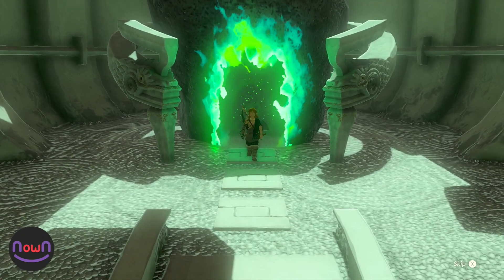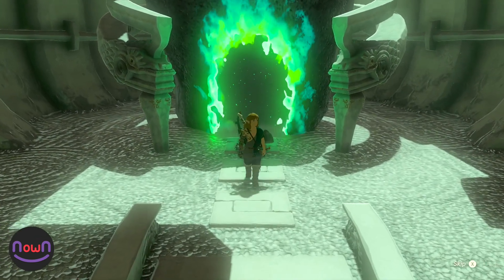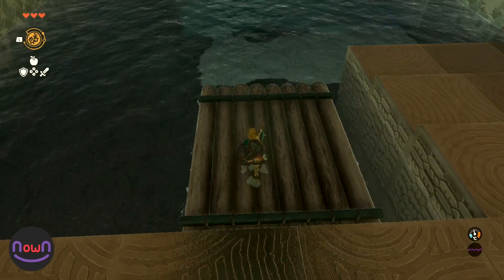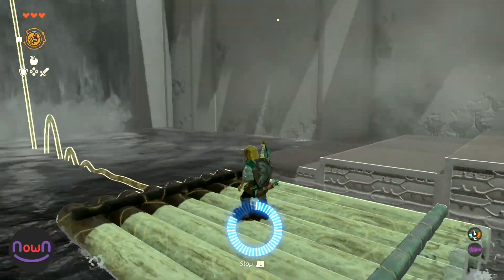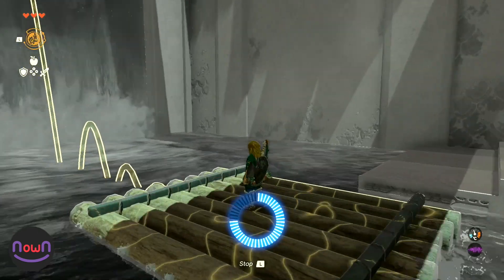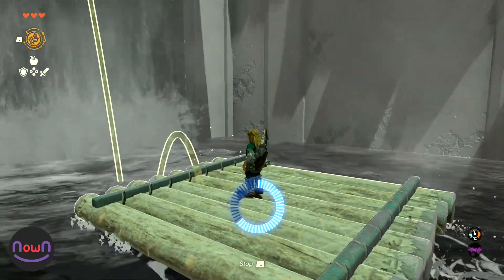As you probably guessed, this shrine is about reversing time using Recall. The first obstacle is to reverse the raft and jump aboard. From here, time your ability to reach the next platform by retracing its steps and heading back up the waterfall.